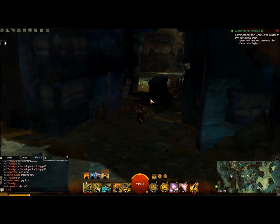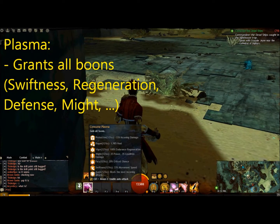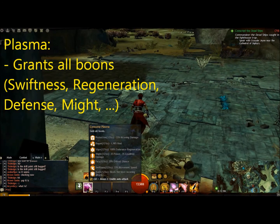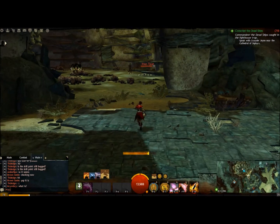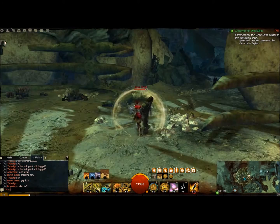Now if you find Plasma on the way, take it — it grants you every boon. This Vista point, by the way, is inside Malchor's Leap, the zone Malchor's Leap, and what you do is you go towards the point of interest of Doom's Last Stance.